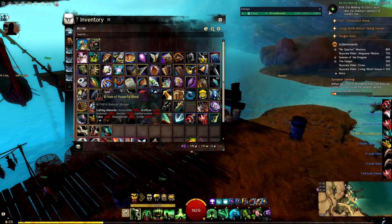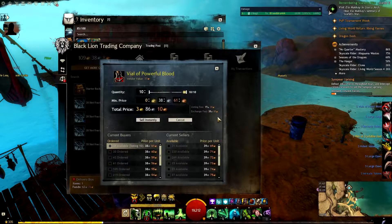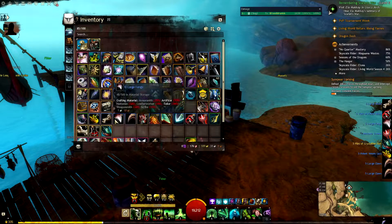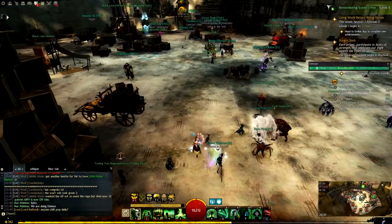These trophy boxes are sold by every volatile magic vendor in every map that came with the last expansion. It definitely doesn't matter which vendor you choose to buy these boxes — there is even a vendor in Eye of the North. These trophy boxes are definitely worth paying one gold for, as you can see from the amount of material I get.